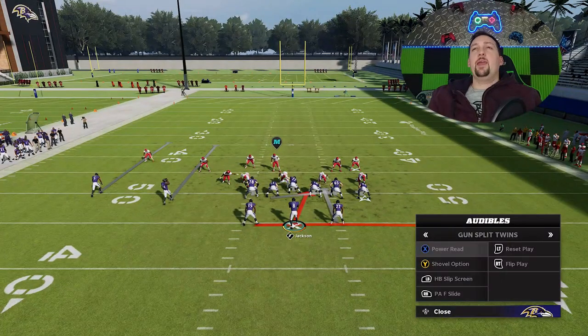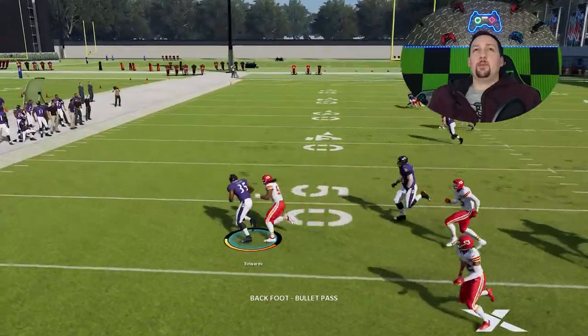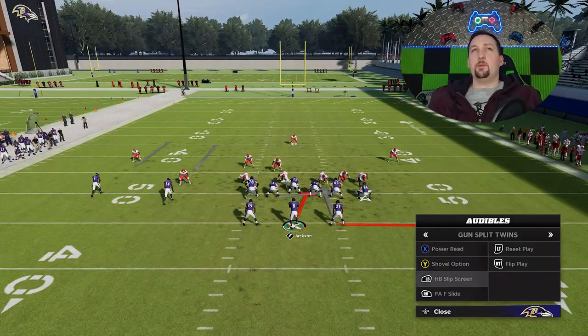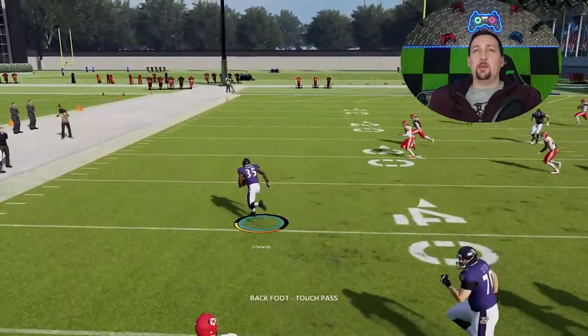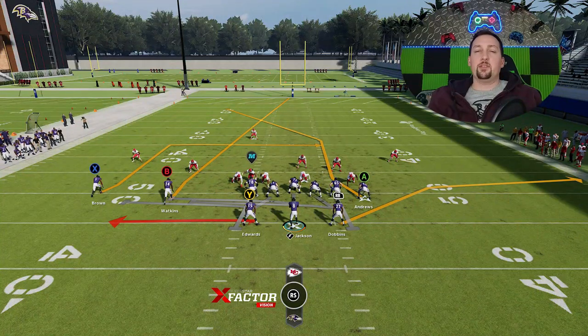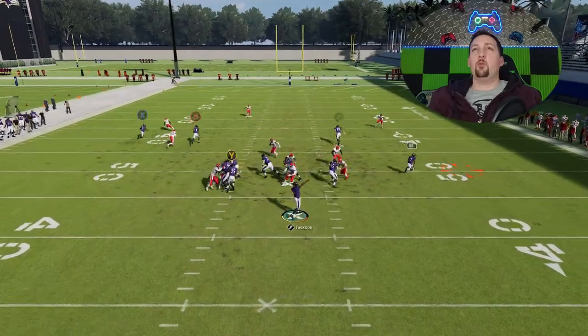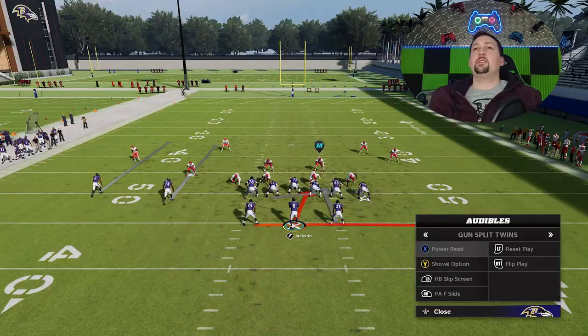The best way to stop this play is probably to blitz it heavy. That brings me to my next play — the Shovel Option or the Slip Screen. If somebody blitzes heavy, the Slip Screen makes the most sense because screens are best used against heavy blitzes. The Slip Screen can get bumped and knocked off its route, but you also have a really good option on the right side — as long as it's not man coverage or a hard flat, that RB route will typically get open.